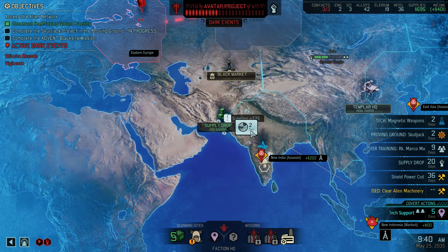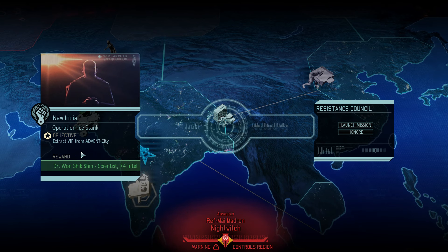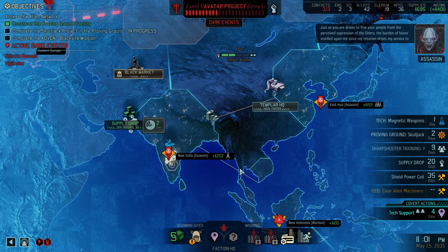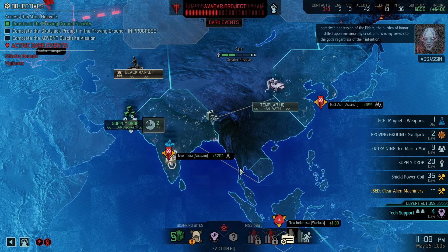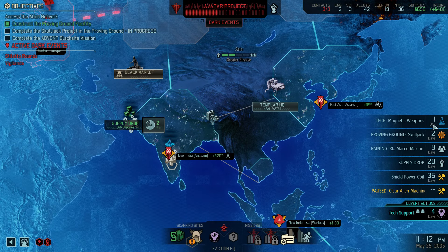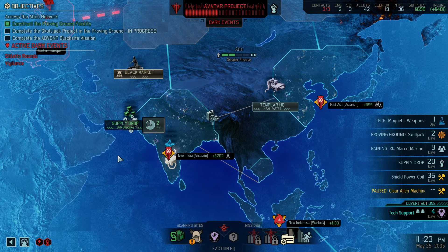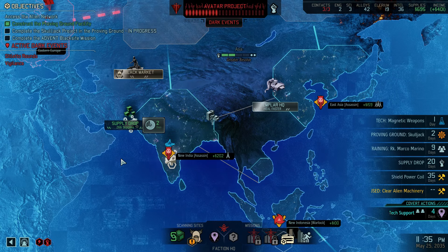In three days we get magnetic weaponry — that is going to help us a lot, as we'll do a lot more damage. But of course another mission pops up: extract a VIP from an Advent city, which is a scientist worth 70 intel. That's definitely a priority mission. We now have some more qualified people available. I really hope that one works out. I wish magnetic weapons got done before this mission, but such is not our luck. Anyway, that's it for this video — please leave a like and a comment below if you enjoyed the content, and I'll see you next time.